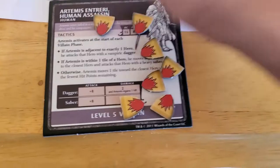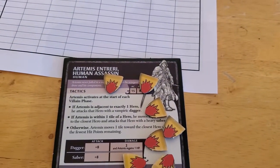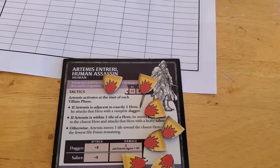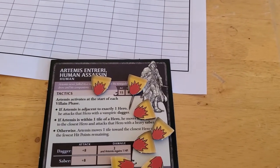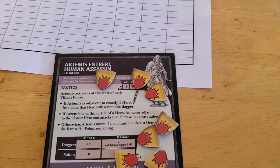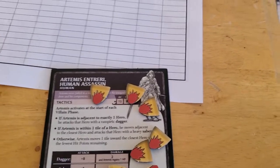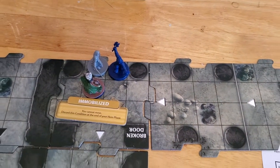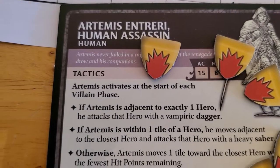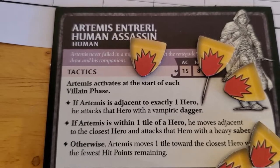Now Artemis activates, and he attacks which hero? So if Artemis is adjacent to exactly one hero, he attacks with Vampire Dagger. If Artemis is within one tile of a hero, he moves adjacent to the closest hero and attacks with the Heavy Saber. So it's actually to our advantage that we're both adjacent to Artemis — we're surrounding him, so he doesn't get to use his dagger because he has to be adjacent to exactly one hero.